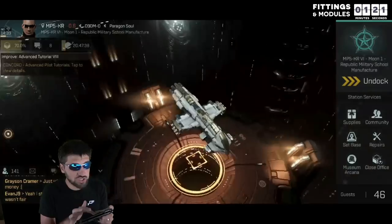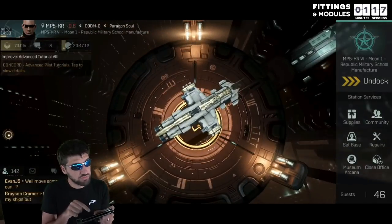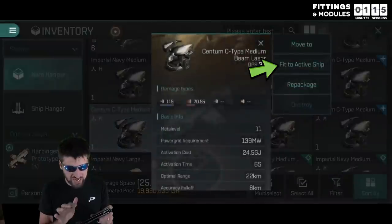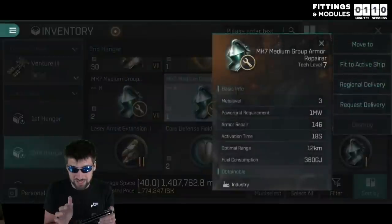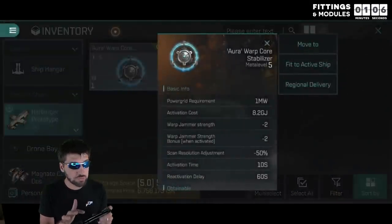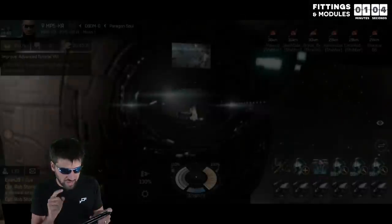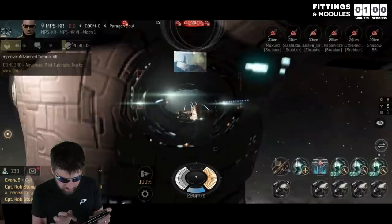When you are fitting a new ship or even just adjusting a ship, it is often best to strip the fittings and then click fit to active ship until everything is equipped. This is often easier because you can do it from any storage facility like corporation hangers, other ships, and so on. After fitting that ship, you can hold and drag different items to stack them.